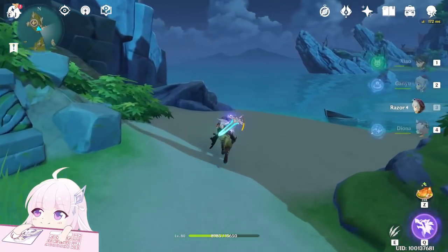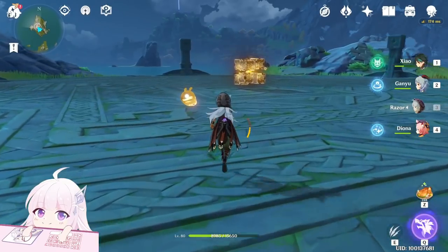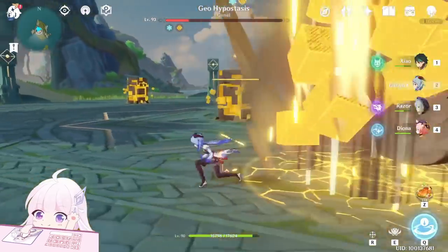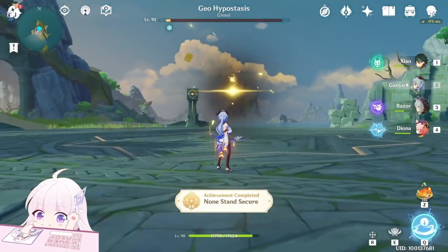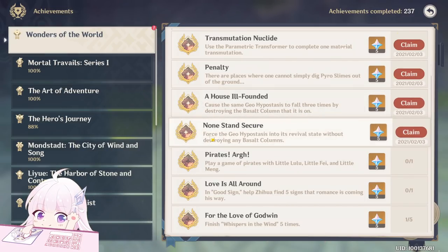Now let's reset it. This time we must kill the first life without destroying any pillar. You can see — the first achievement caused the Geo Hypostasis to fall three times by destroying the pillar and destroying the buzzed column. The second one forced the Geo Hypostasis into the revivable state without destroying any pillar.